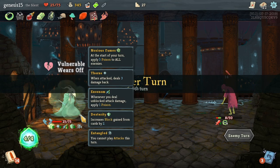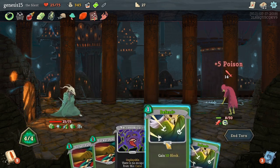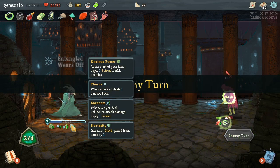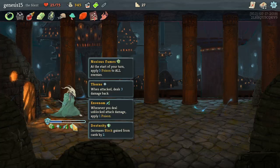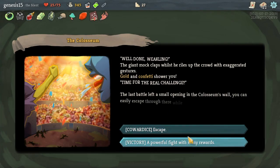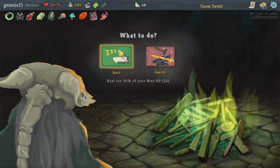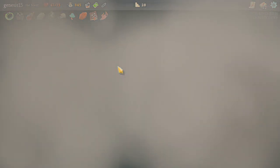I can't attack for one turn. I'm gonna defend because Dexterity gains more blocks. I'm gonna run — I would like to not die, please.